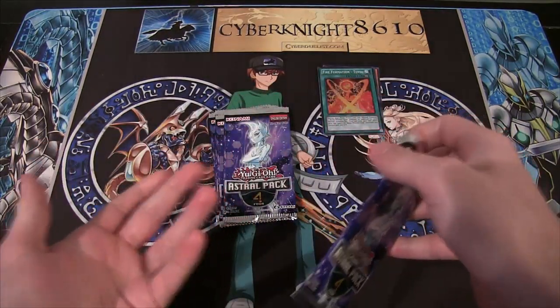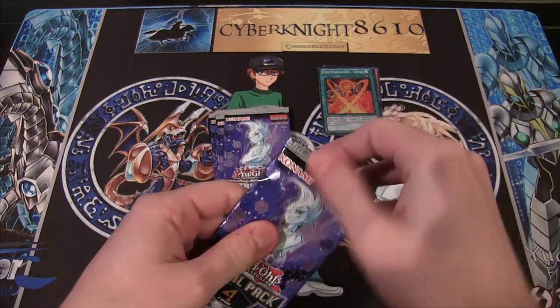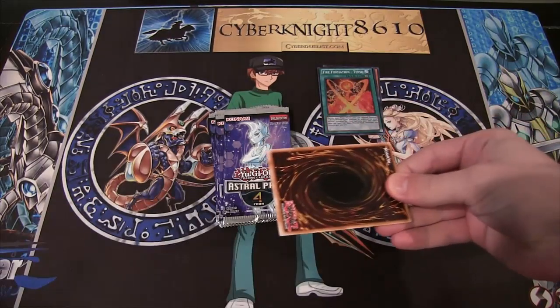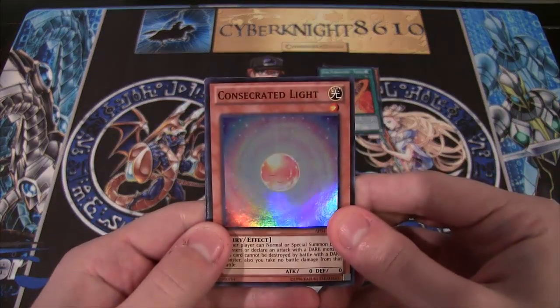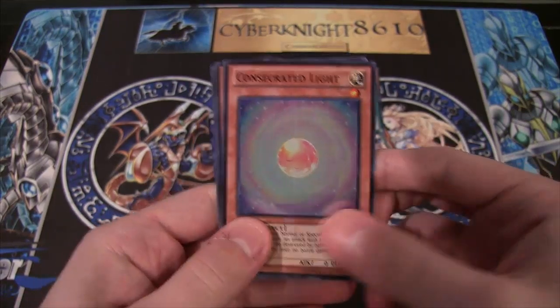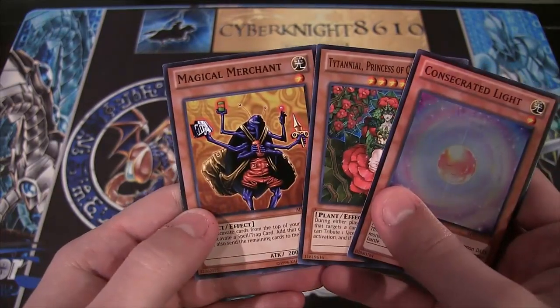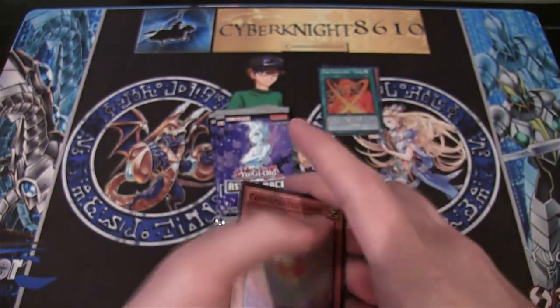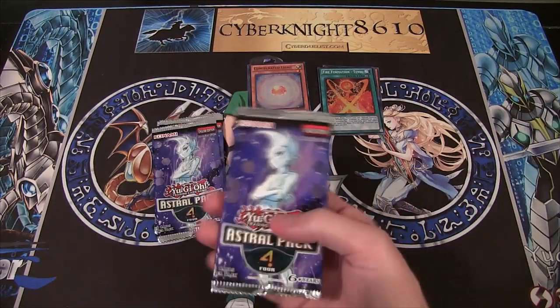You're guaranteed a holo out of all these packs, just so people know. That's the reason I wasn't too excited, because I know I'm getting a holo. Now we have Consecrated Light — I remember this card a long time ago when people were using it, when it was a common. And then we have Titano and Magical Merchant again. Not too bad so far. I forgot that Consecrated Light was one of the supers, actually.